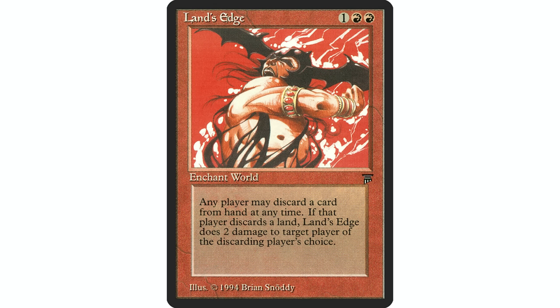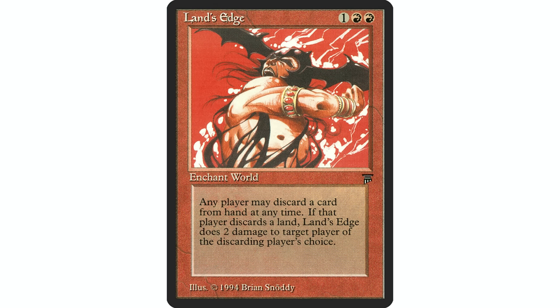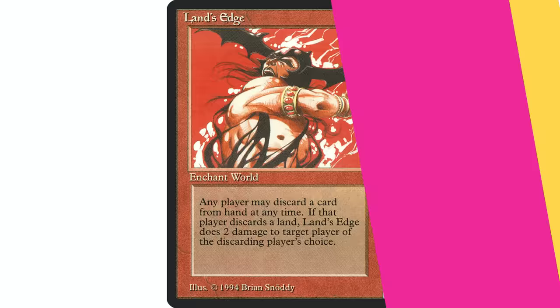Land's Edge — one red red, world enchantment. Discard a card; if the discarded card was a land, Land's Edge deals two damage to target player or planeswalker. Any player may activate this ability. It's like a Seismic Assault for everybody. In a Borborygmos lands deck where you want to discard lands to deal damage, this is a great fit. The key is that your opponents probably aren't engineered to discard lands for damage, so you'll take far more advantage of it. Also, it's just a free discard outlet — if it's not a land, you still get to discard something.